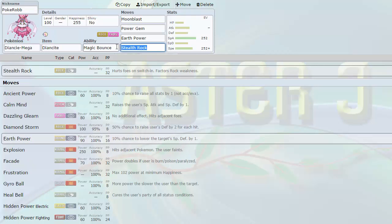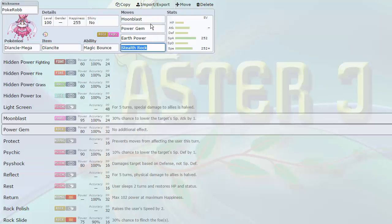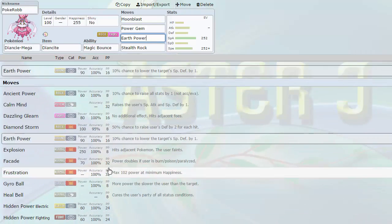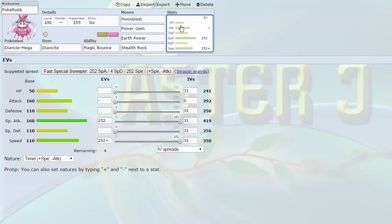Mega Diancie is a great wallbreaker to pair with Kyurem-Black. It's also a form of hazard control and setting — Stealth Rocks. It's not the most reliable Stealth Rocker because of its quad weakness to Steel, but it forces switches with Moonblast and Power Gem, allowing easier Stealth Rock setting on predictions. I don't have to force Necrozma into a Stealth Rock role every week. Mega Diancie also makes your opponent think twice about status moves like Toxic and Thunder Wave in fear of Magic Bounce. It takes on walls almost better than anything because of Magic Bounce plus setup. Gets Rock Polish for speed setup.